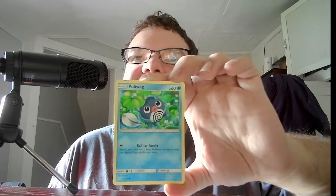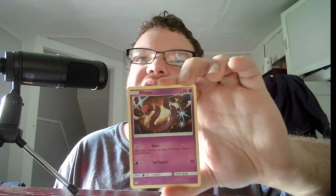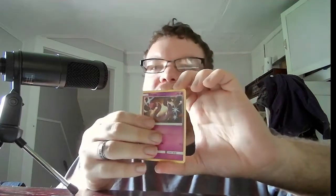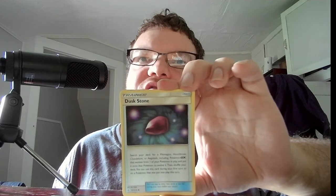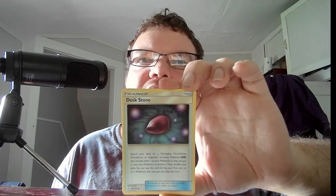Next we have Unbroken Bonds again, this time with Gardevoir and Sylveon Tag Team on it. We have Basic Poliwag, HP 60, Water. Call for Family — search your deck for a basic Pokemon and put it on your bench, then shuffle your deck. We have Basic Ekans, HP 70, Psychic. Glare — flip a coin, if heads the opponent's Pokemon is now paralyzed. Tail Smack, 20. Our last card is the Trainer Item Dust Stone — search your deck for a Mismagius. This card can be used during your first turn on a Pokemon put into play this turn.